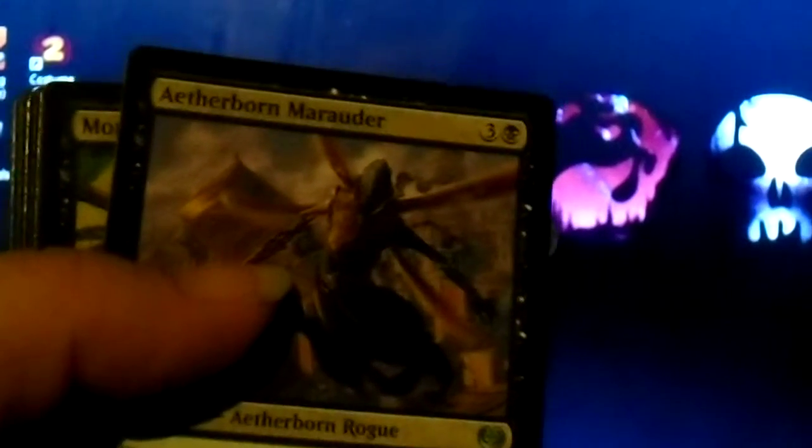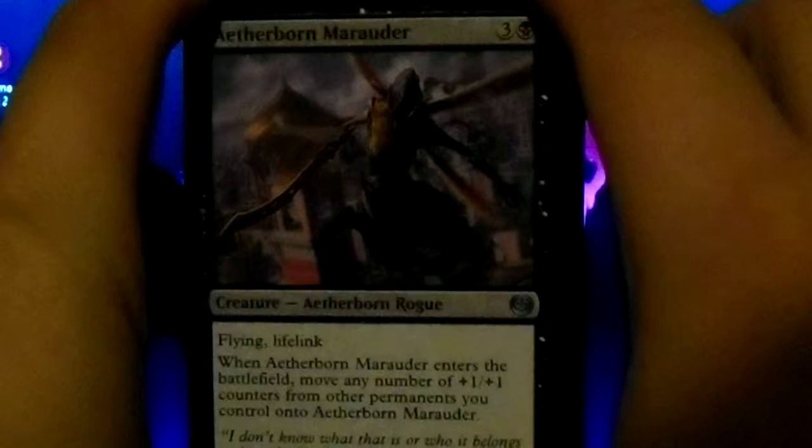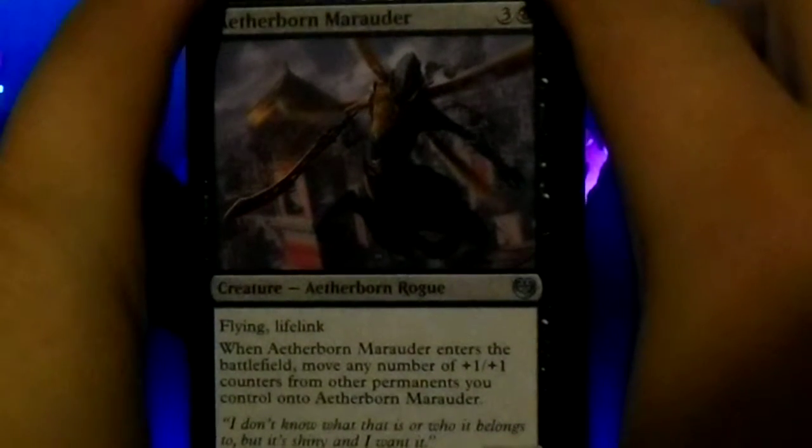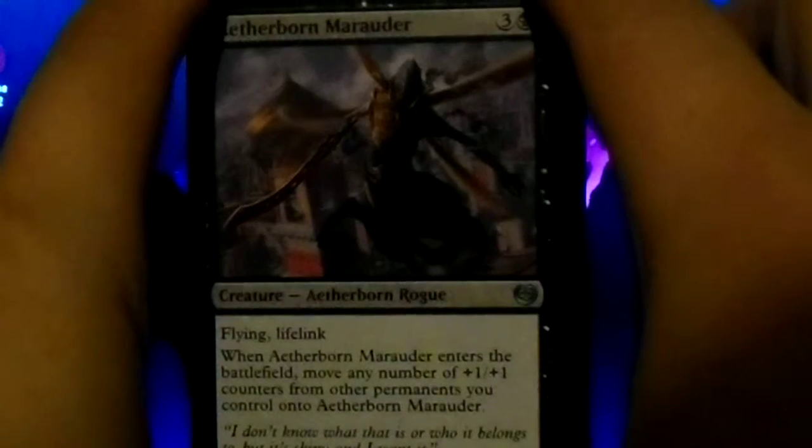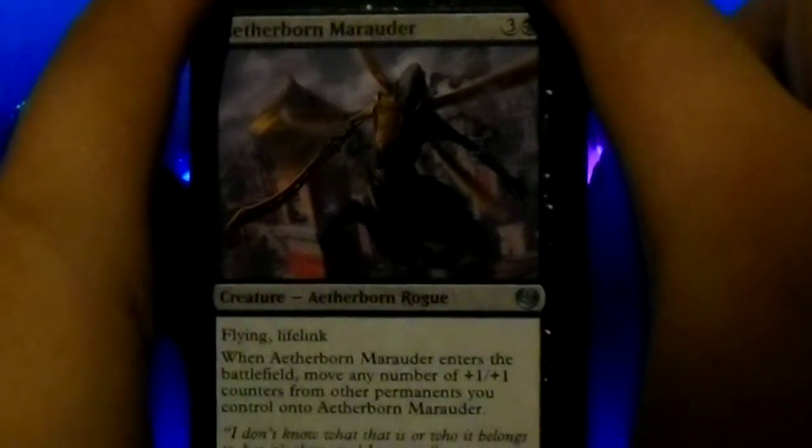I have a very small place to record in, in case anyone's thinking I'm horrible — I am! But I have a few reasons, other than I don't know what I'm doing, which is the main one though. Aetherborn Marauder: it has flying and lifelink, and when it enters the battlefield, move any number of plus one, plus one counters from other permanents you control onto Aetherborn Marauder.